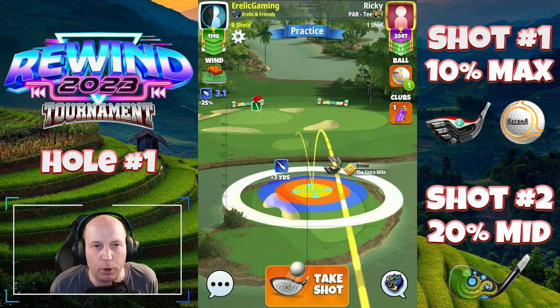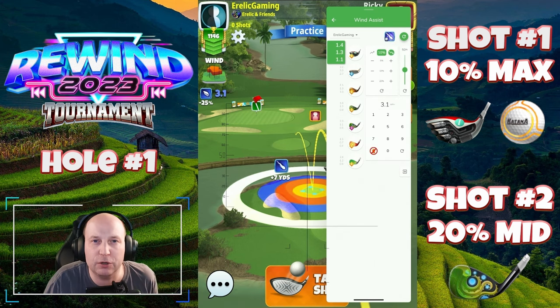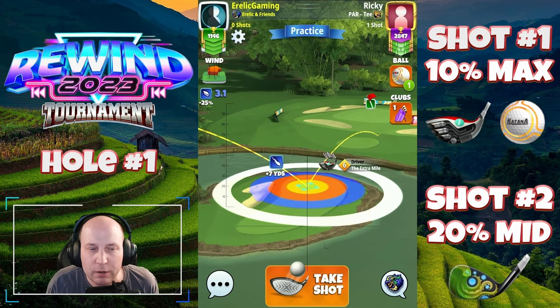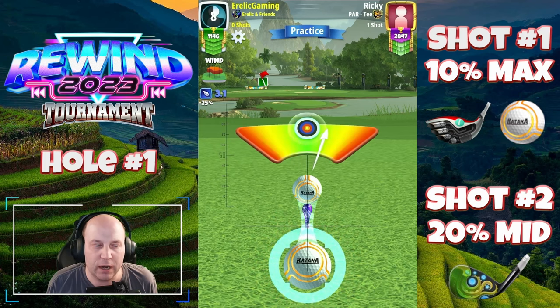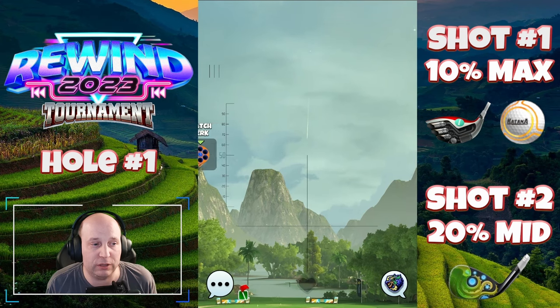There certainly are layup options — you could play to the right side — but I strongly recommend you set up here on this little island with a Katana and an Extra Mile, on average top three left here at max, with half the red ring in the left rough on the island.